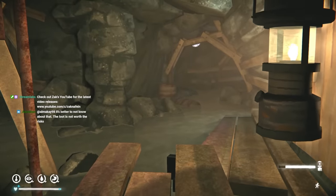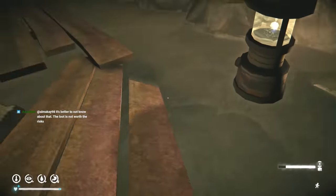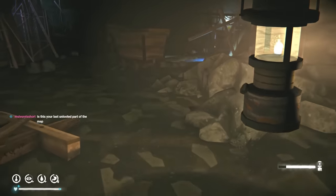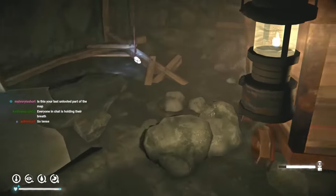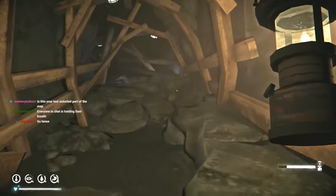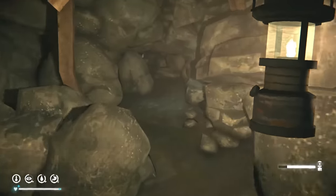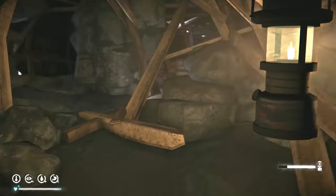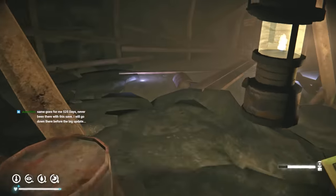Over there you can find the rifle if you play on lower difficulties - or maybe it's not right there but it's further up. We also have a plank here. This is pretty much the last unlooted place for me - the only place in the whole map that I've never been to. It's a death trap. So far all we found is wood, but on lower difficulty you can find a rifle and even a revolver down here. We got gunpowder - I don't think there's going to be much on Interloper.